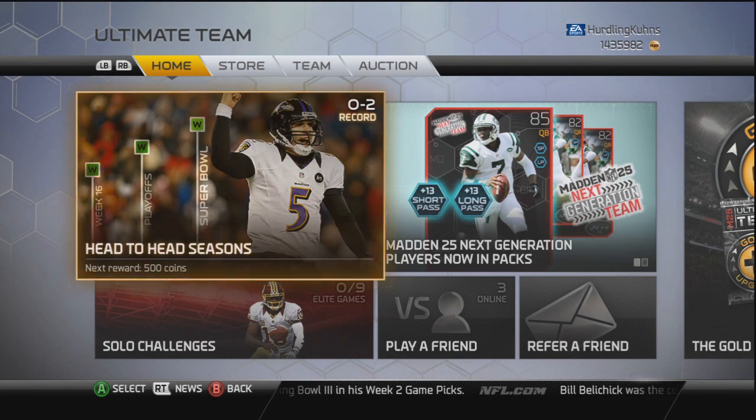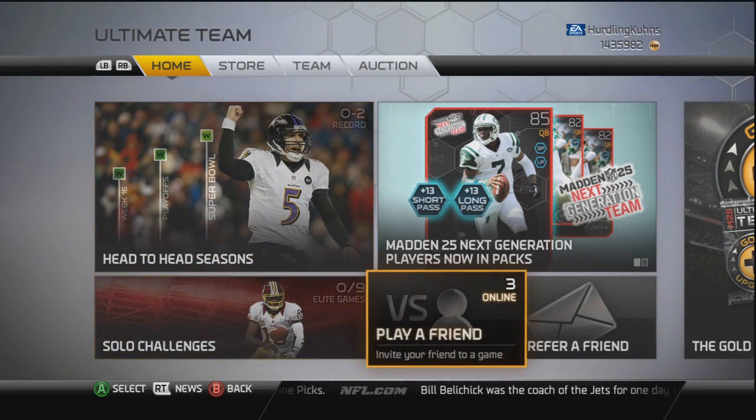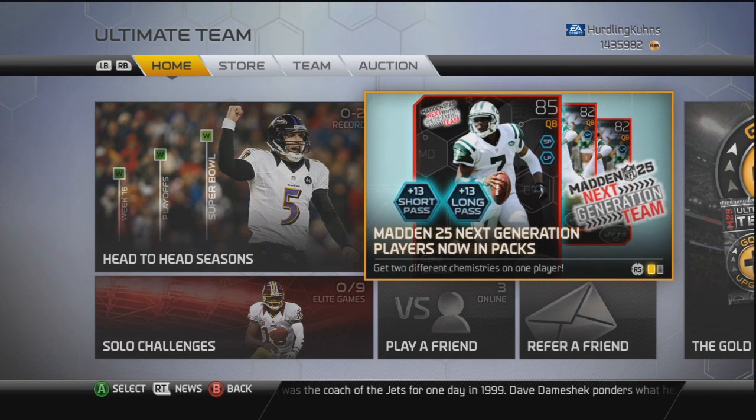Hey everybody, what's going on? This is Jamil the Killah and I'm bringing you another update on Madden Ultimate Team. They got another next generation player in the pack and that is Geno Smith.